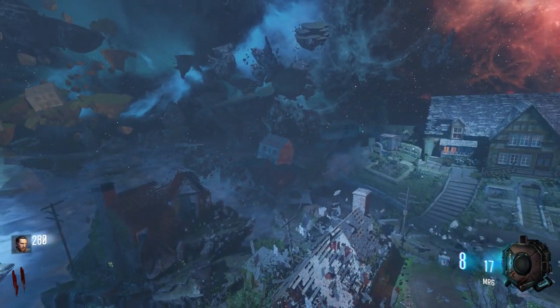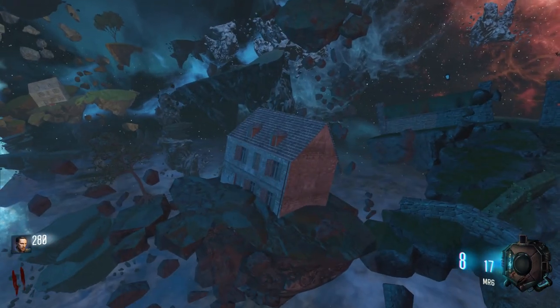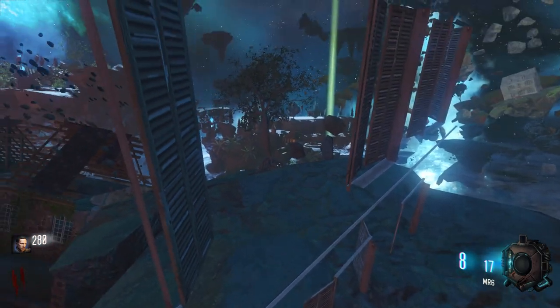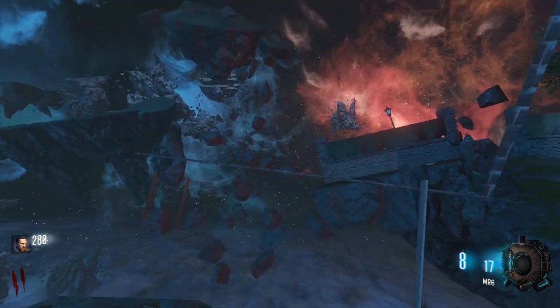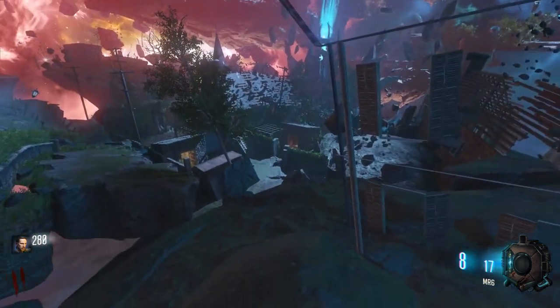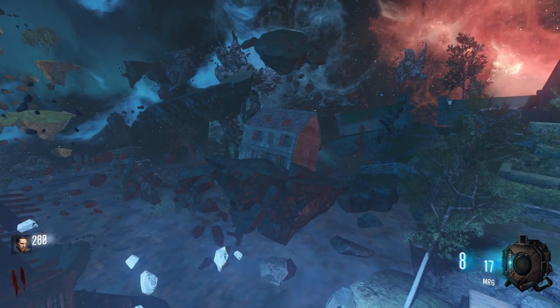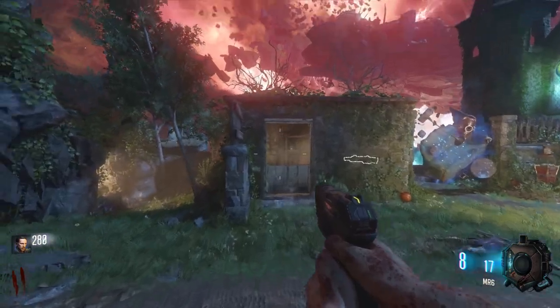And lastly for the left side of spawn here, we got this little house chilling up on a rock. I've always wondered — is there anything inside of this house? And it turns out, no, there is absolutely nothing. Not a single model, and there's not even texture for the interior walls. But I suppose that makes sense — of course you would never be able to see it, and the windows themselves are not transparent.